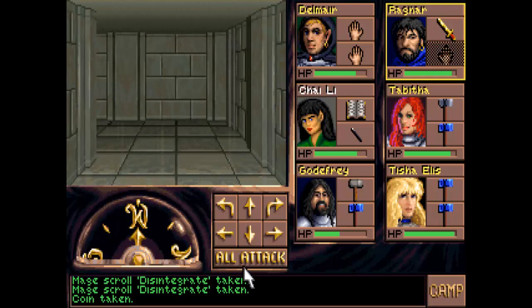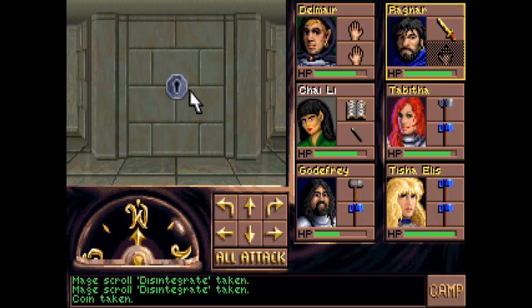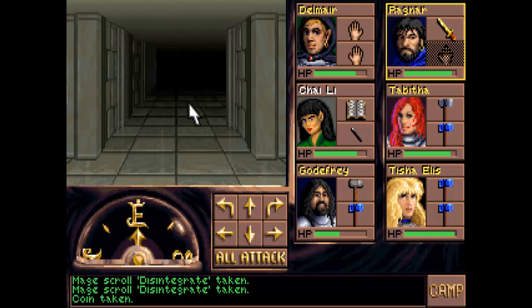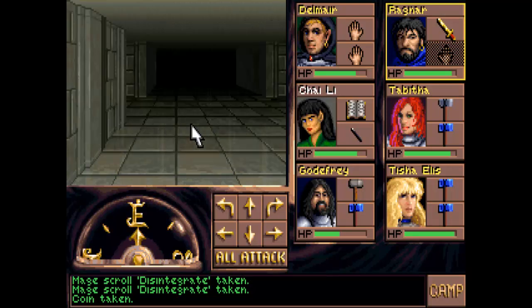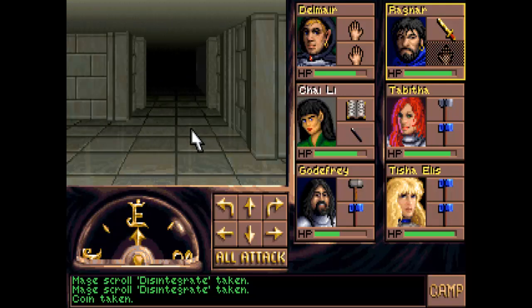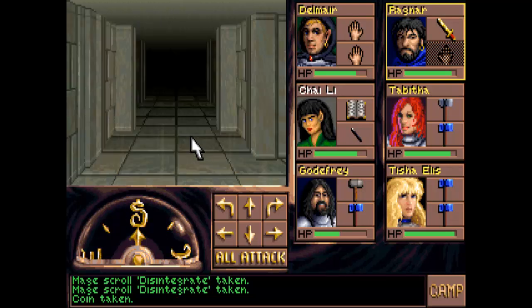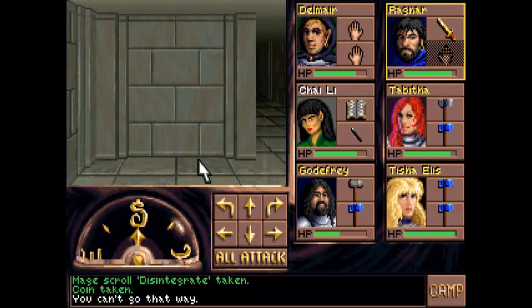I kind of lost my way here. Okay, so that's the doors leading to the west. This is the trapped room — just wait for the ice storms to go past, and now head down to the south.